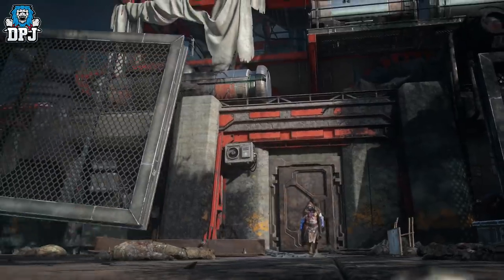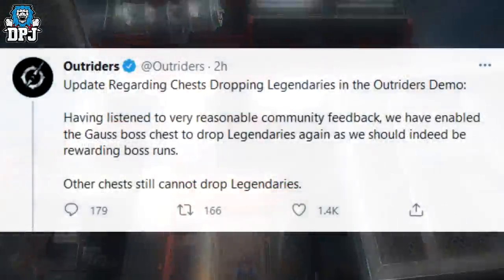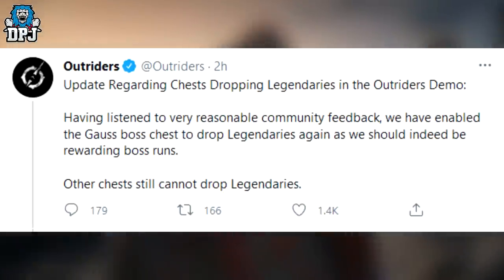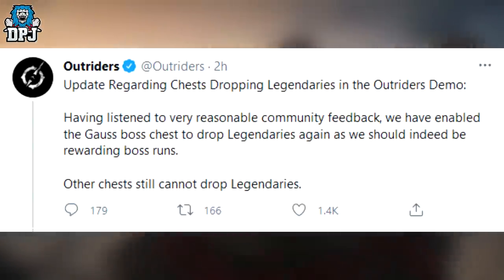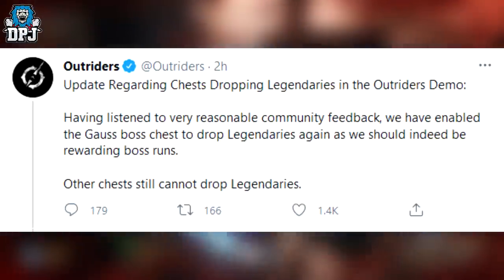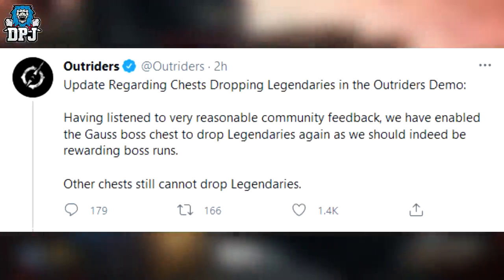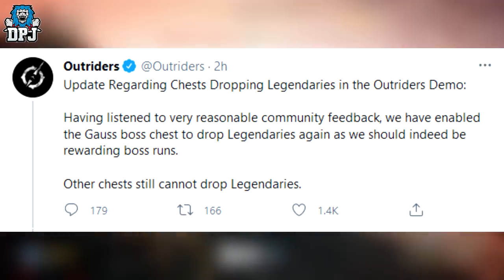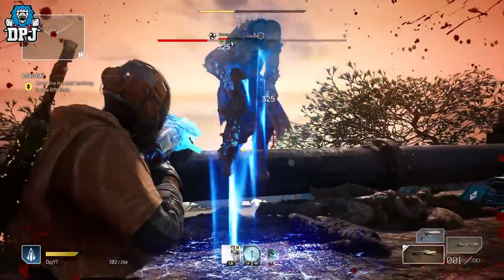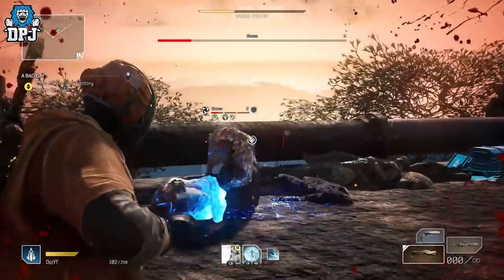Earlier today Outriders tweeted this out: 'Update regarding chests dropping legendaries in the Outriders demo. Having listened to very reasonable community feedback, we have enabled the Gores boss chest to drop legendaries again as we would indeed be rewarding boss runs. Other chests still cannot drop legendaries.' So there we have it guys, another loot source for those legendary weapons available in the demo.